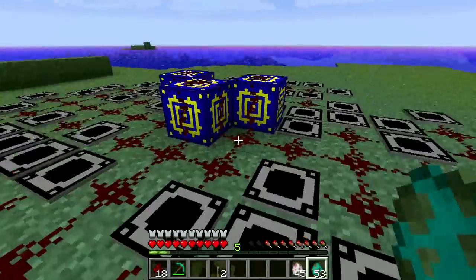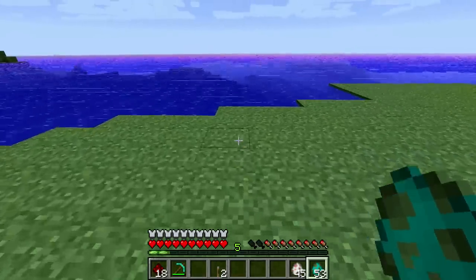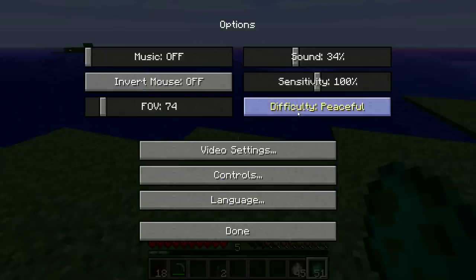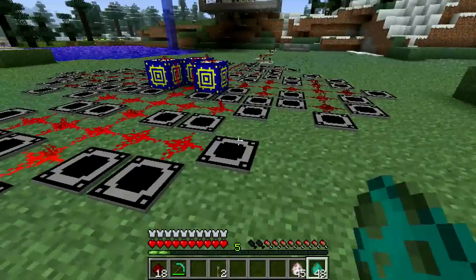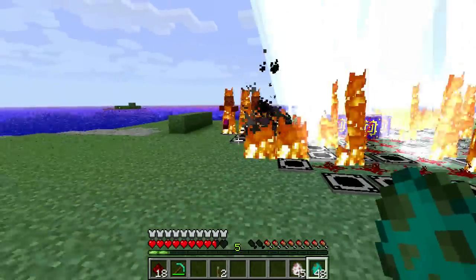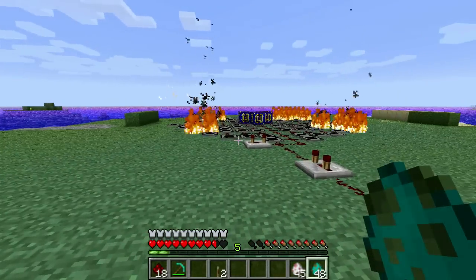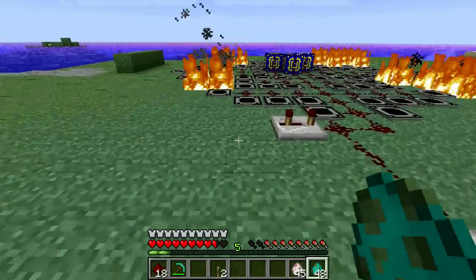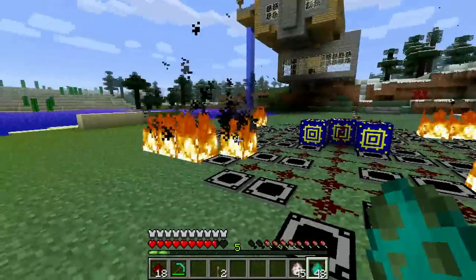And I am not in fact electrocuting myself. Let's throw a couple enemies down — oops, I'm in peaceful mode. So that works pretty well. They step on the trap, lightning comes down from the sky, and they die.